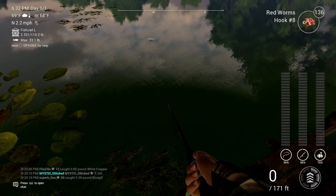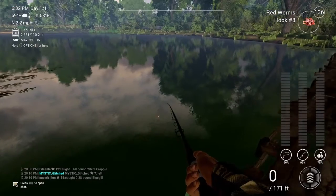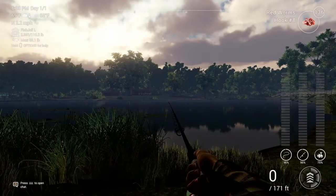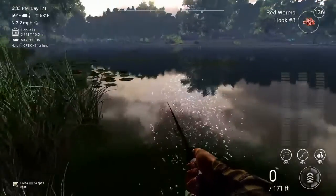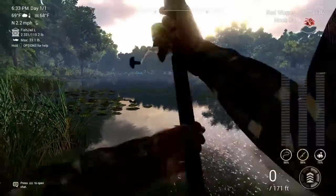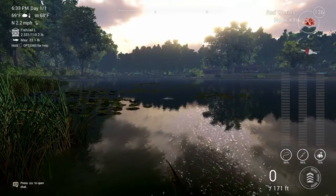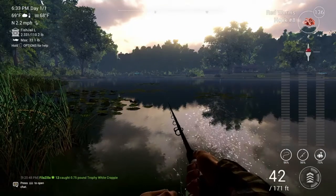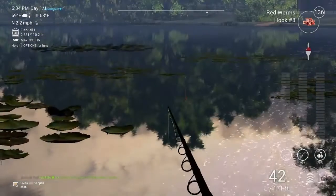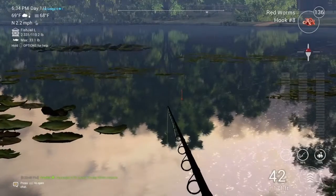Now the Trophy Bluegill — this is where it gets very exciting because I'll catch this in like 30 seconds. All you do is come over here to Damrose with Red Worms and you don't even have to change the hook. Cast over here — Hook 8 and Red Worms. We should catch a Trophy Bluegill very easily.